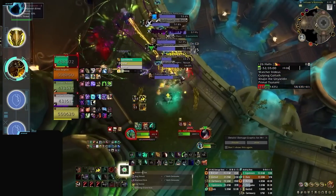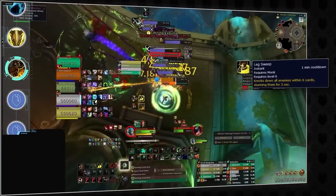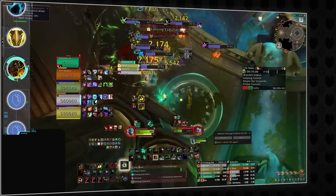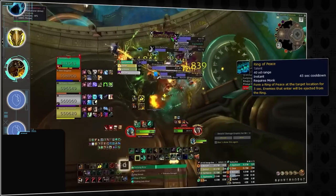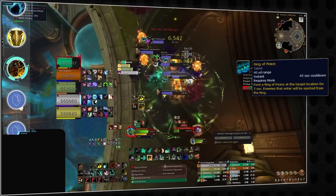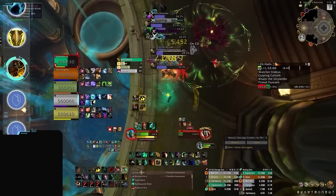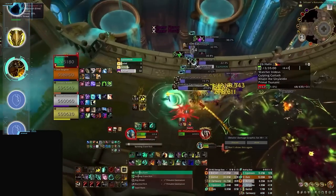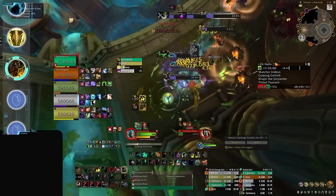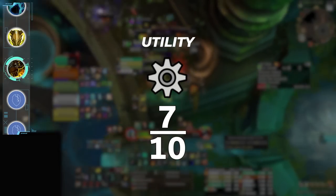Where Brewmasters shine utility-wise is in terms of mob control. The AOE stun from Leg Sweep is highly regarded as one of the best crowd control abilities in Mythic Plus. Additionally, Ring of Peace is a versatile tool that allows you to skip packs when combined with Paralysis, interrupt multiple mobs, create distance from dangerous enemies, and even reposition enemies out of affixes such as Sanguine. So while their party utility may be more limited compared to other tanks, Brewmaster Monks still provide valuable tools for crowd control and strategic maneuvering, earning them a 7 out of 10 for utility.